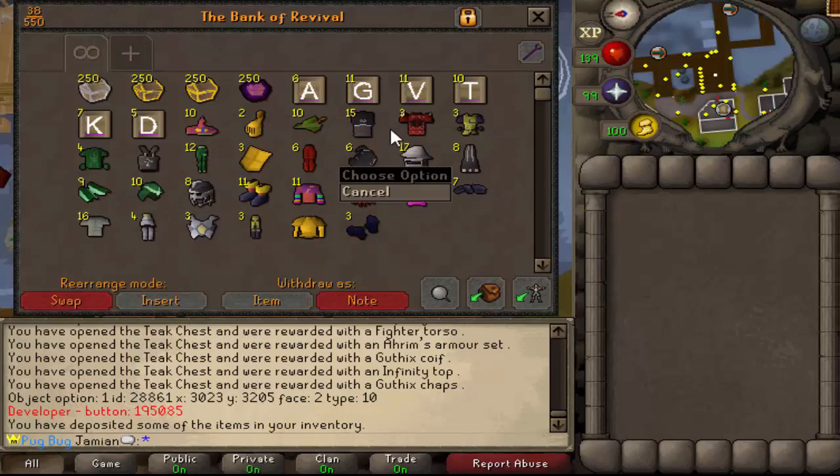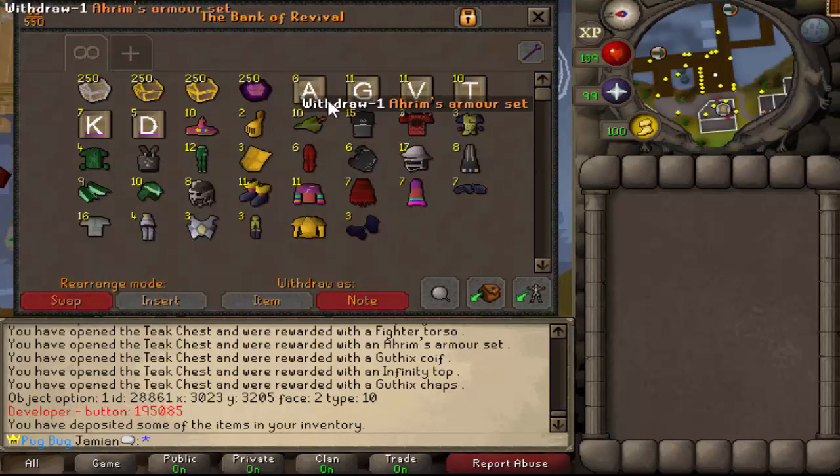On the low tier table you do have some Guthix and just normal Void pieces and stuff like that — it's mostly armor. The only time you actually do get a weapon is from these. Let's move on to the weapons and see those.